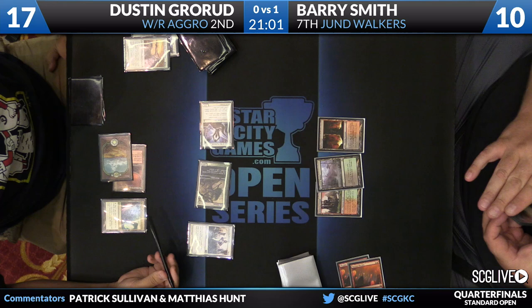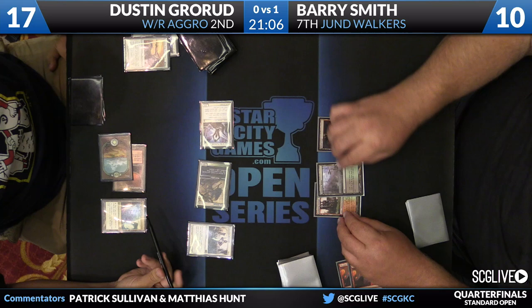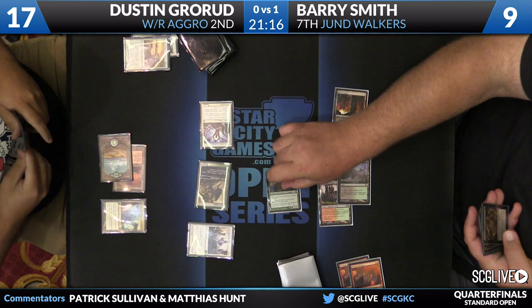You can see why I like the matchup in the abstract for Dustin, setting aside the pinging effects — there's been nothing wrong with Barry's draw so far and you feel like Dustin's got a really good shot at winning this game. Turn two kill spell, turn three kill spell — that's pretty good for Barry. It did feel like the whole time you're thinking, man, Barry's kind of on Golgari Charm or bust.